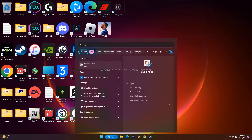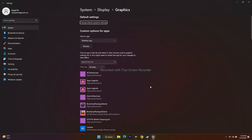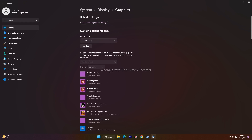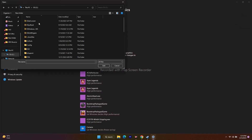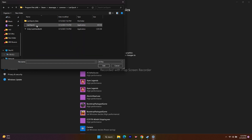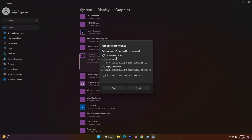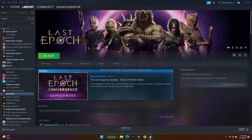Next, run the game on the dedicated graphics card. Go to Graphics Settings in the search. Click Browse and navigate to This PC > Local Disk C > Program Files x86 > Steam > SteamApps > Common > Last Epoch and add the executable. Once added, click Options and change it from Let Windows Decide to High Performance. Save it and then try to play the game.